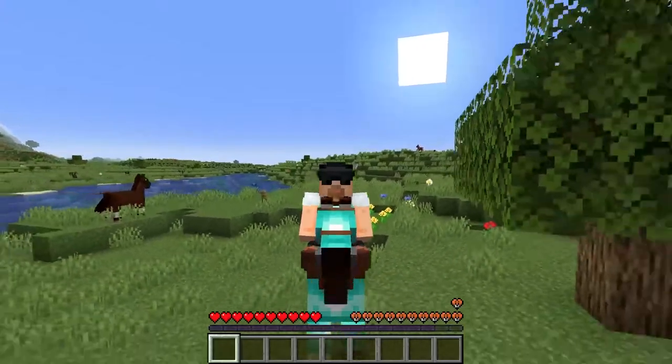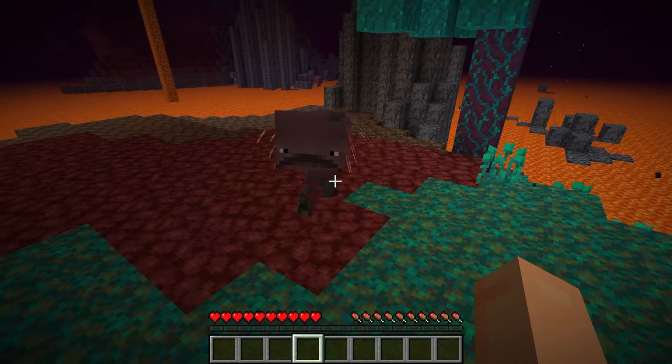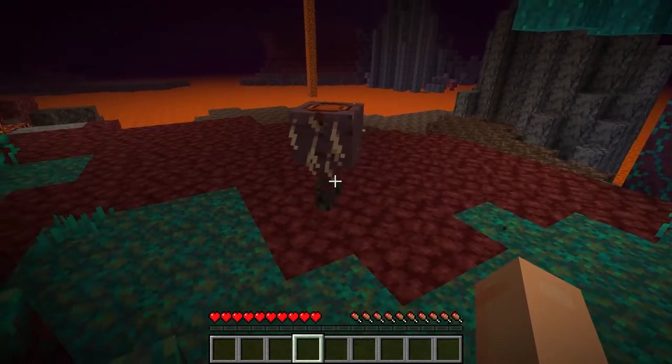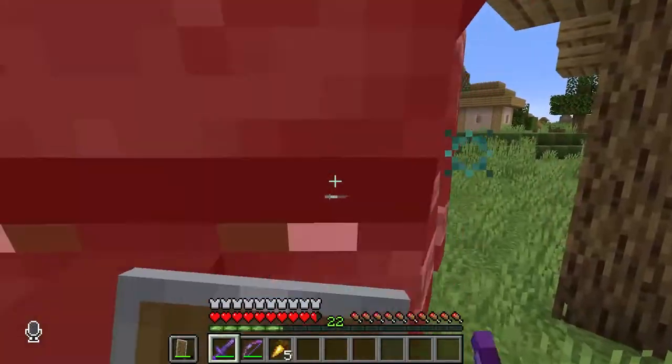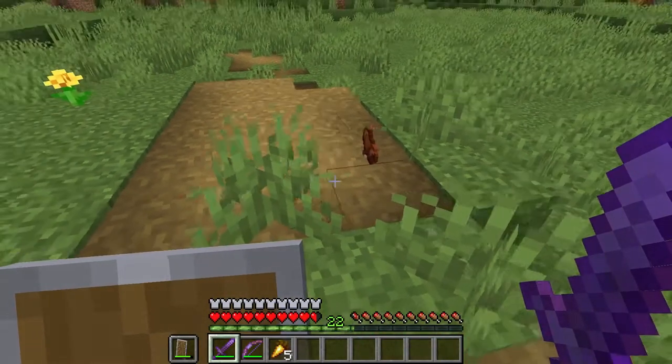If you'd rather fight for your saddle, you can take on a fearsome strider. If you find one with a saddle, there's an eight and a half percent chance it'll drop the saddle when it dies. Or you can take on a pillager raid and fight a ravager — there's a hundred percent drop rate for saddles from ravagers.